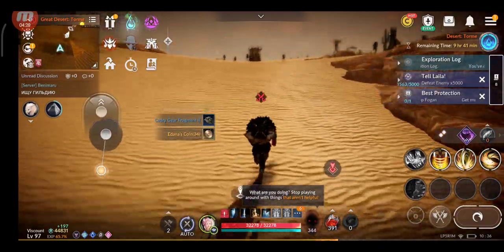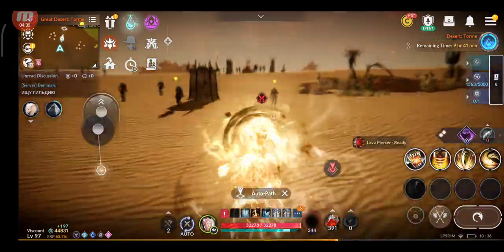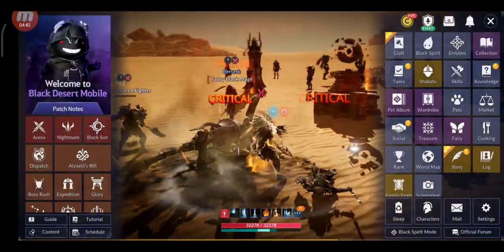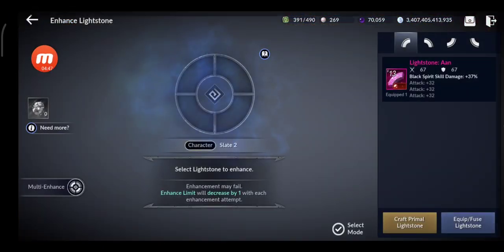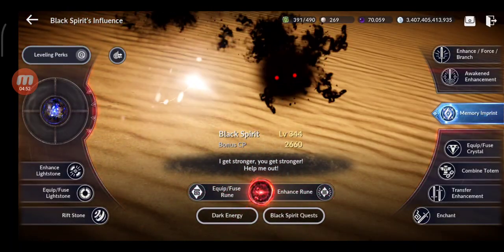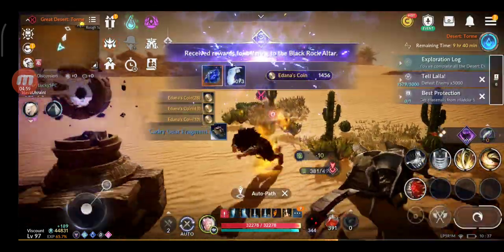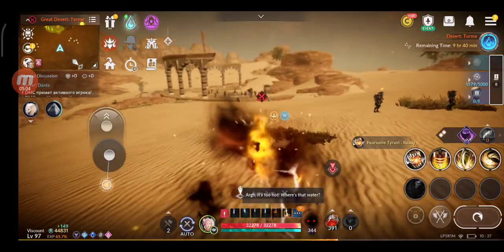From the Black Rock Shrines you can also get chaos crystals and condensed dark energy to level up your Black Spirit. You get lots of CP from leveling that up.